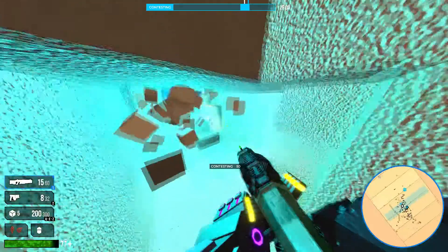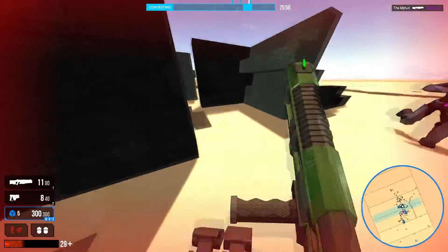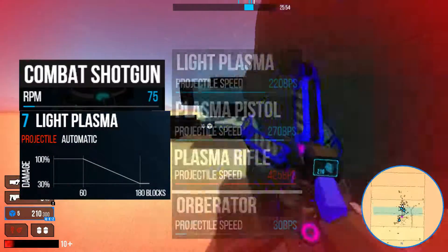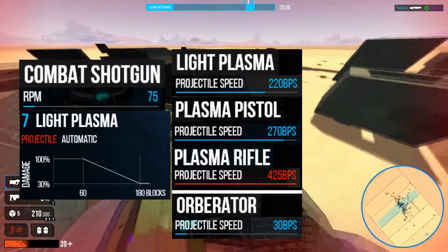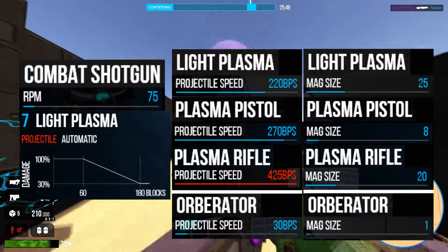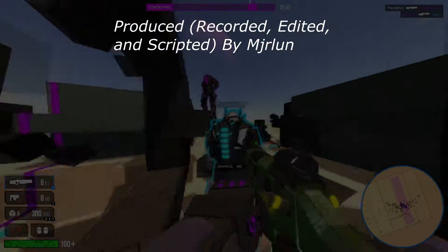Moving on to other more nuanced stats: for total weapon damage, I imagine 75 for the body but 150 for the head. The RPM would be slightly worse than combat shotguns, but the range would be very similar to light plasma. Unlike most plasmas, however, the projectile speed would be low — around 150 blocks per second. Lastly, the magazine size would be between 5 and 10 rounds, as plasma weapons typically have larger magazines.